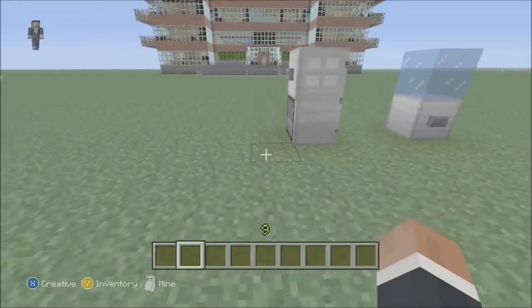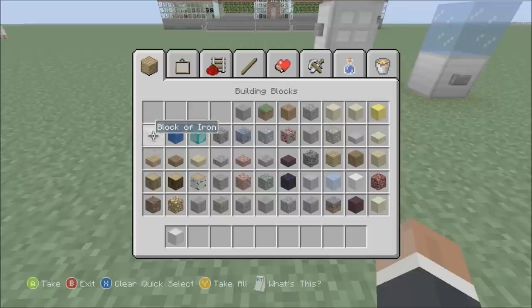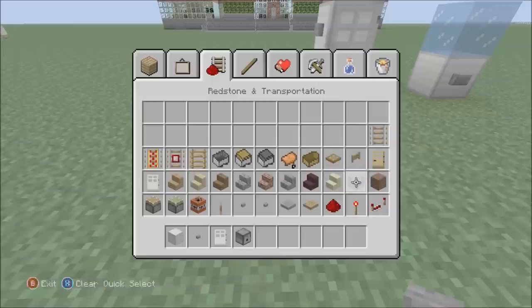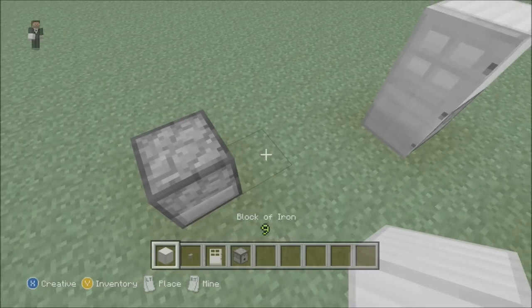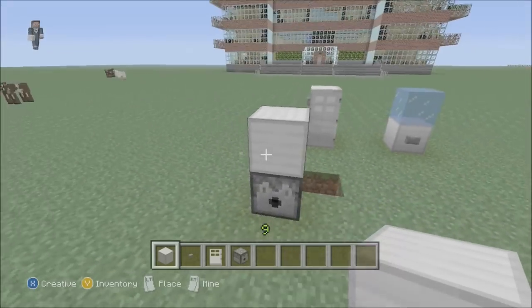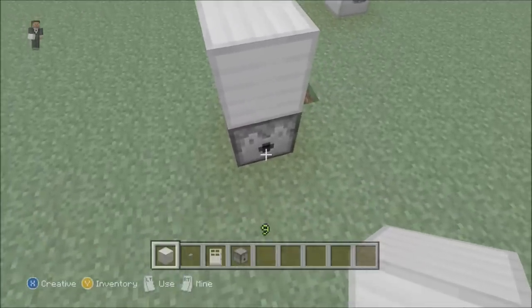I'm going to show you how to make these. First of all, with the fridge, what you're going to need is a block of iron, a button, the white door, and the dispenser. The fridge is really easy — just lay the dispenser down to look like the bottom of the fridge, then place blocks of iron behind it. If you're doing it on a wall that's ideal, but on the off chance you're not, do that because you can't place iron on top of a dispenser straight away.